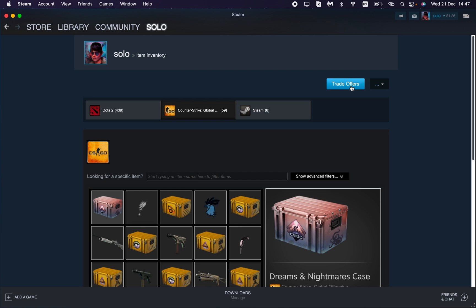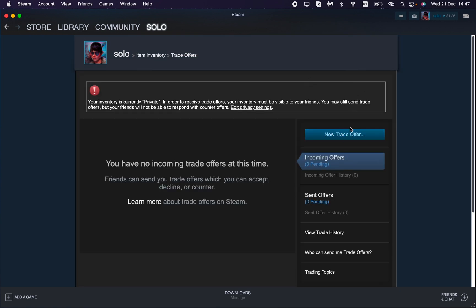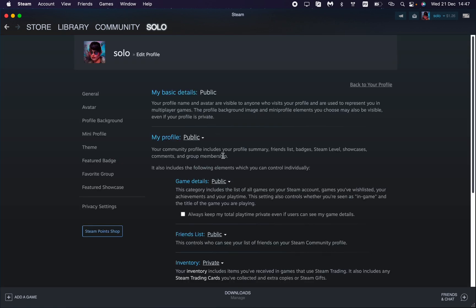Then just go to Trade Offers and here we need to click on New Trade Offer. But make sure that your inventory is opened — if it is private, you can change that.